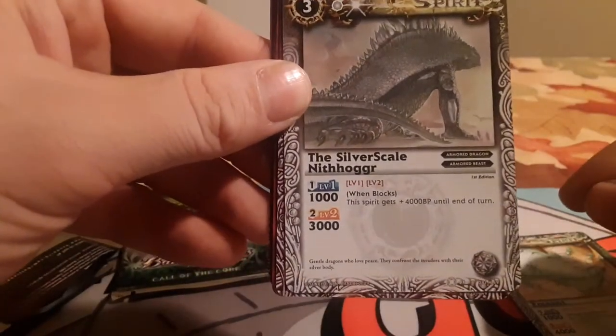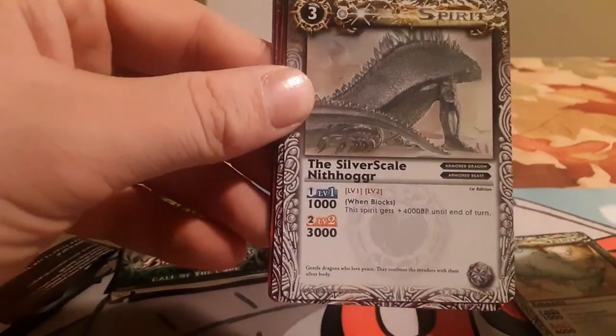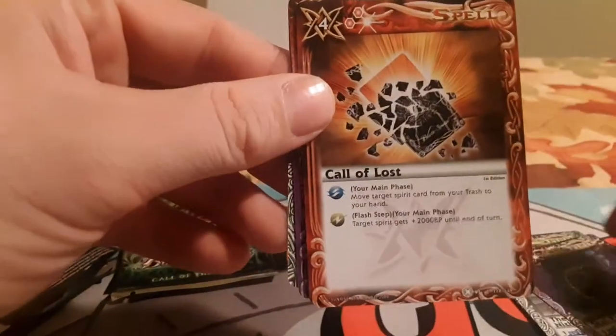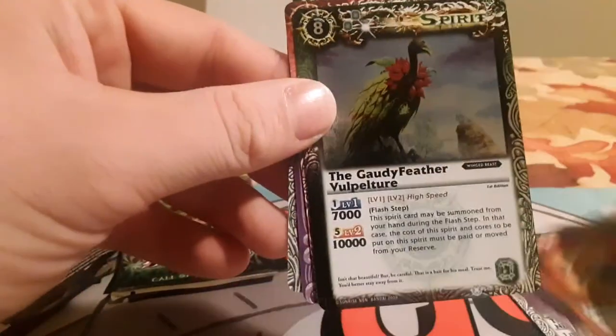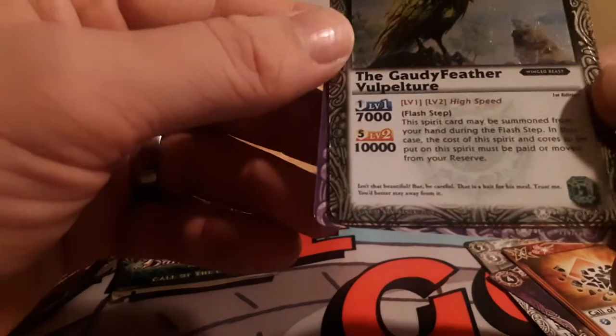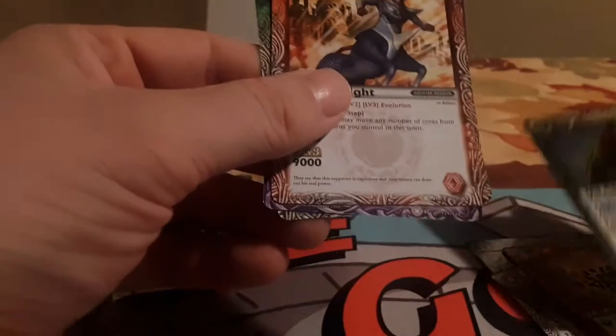So we have Emiant, Silverscale Knithogger, Scale Viper, Call of Lost, The Gaudy Feather, Bulpelcher. I was trying to see what rarity it is. I think it says M, so it's a Master Rare.